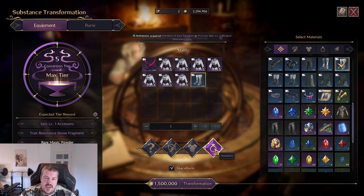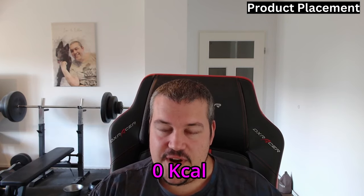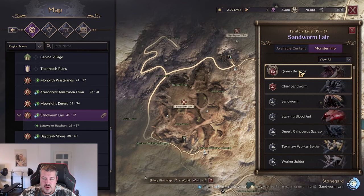Quick word from our sponsor Rogue Energy — it's an energy drink with only five calories per serving, and the hydration version is at zero calories. Check it out via the link in the description, and use code 'pony' for ten percent off your next order.